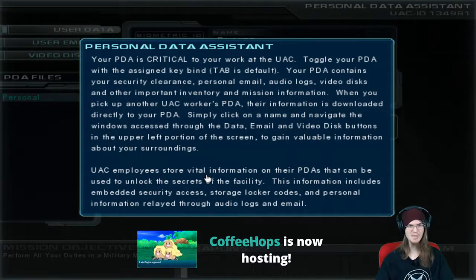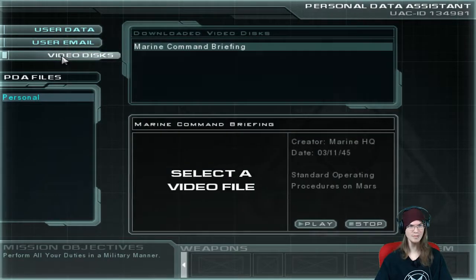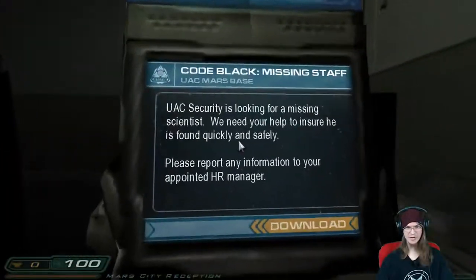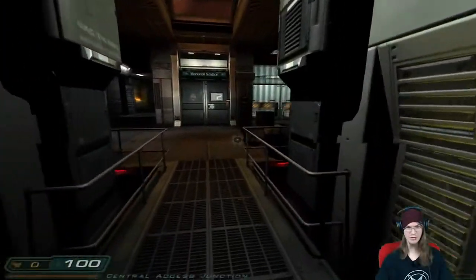All right. I don't want to read this stuff, because I just want to get to shooting. Your PDA is critical to your work at the UAC. Toggle your PDA with the assigned keybind — tab as default. Your PDA contains security clearance, personal email, audio logs, all that kind of stuff. Video discs, user email. I don't care. When are the demons going to invade? At some point there's going to be demons and then we're going to shoot them, right?